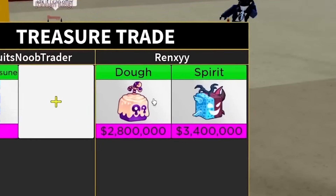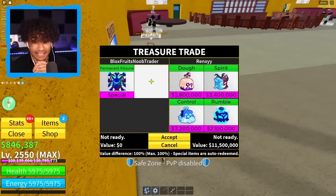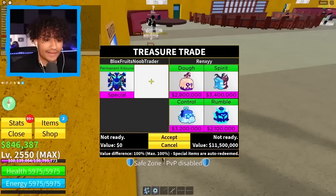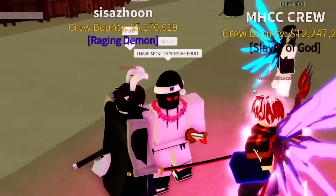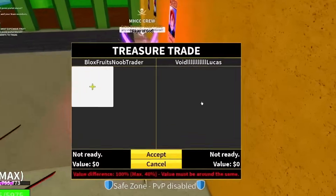He put dough, spirit, control, and rumble. Spirit's good, control is also pretty good — but oof, sorry bro, I have to cancel. That is not worth it for me. New server — there's somebody in here with a 7 million bounty. That's a lot! Time to get everyone's attention: I have the most expensive fruit, who wants to trade? Sit down.